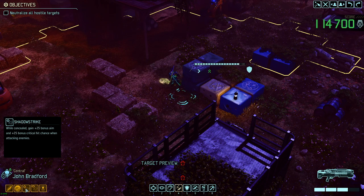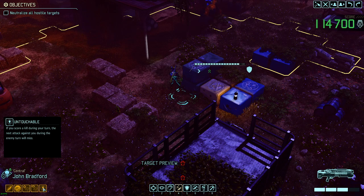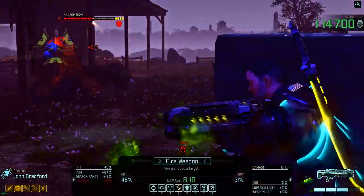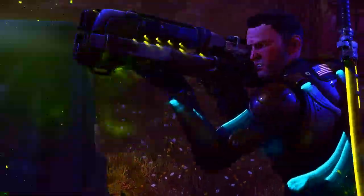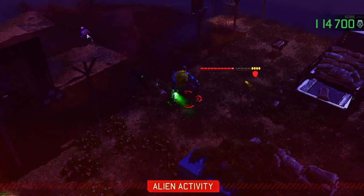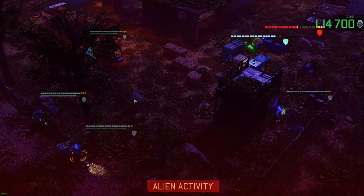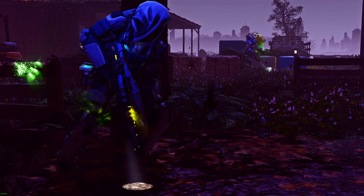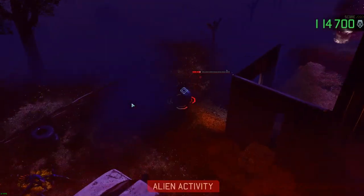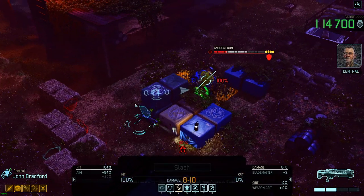What is that suit doing? Blademaster. Bladestorm. Shadow Strike — while concealed, gain plus 25 bonus aim and plus 25 bonus crit hit chance when attacking enemies. That is redonkulous. Shadow Step — does not trigger overwatch or reaction fire. And Untouchable — if you score a kill during your turn, the next attack against you during the enemy turn will miss. That's nice. Barely got it! Is that sectoid still alive? No, he's dead.